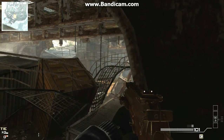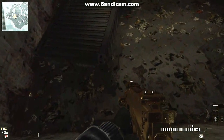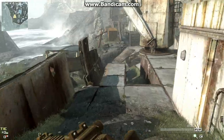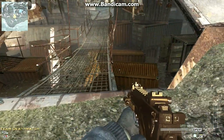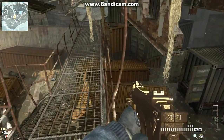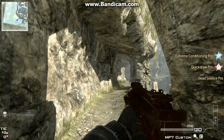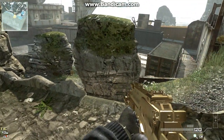I'll show you briefly the other glitch I'm working on right now. I hope you guys enjoy it — let me die. As promised, I'll show you the other one I'm working on. If you guys can give me a tip, as I haven't been able to figure this one out myself — same as before, walk and jump up onto this ledge, crouch, move forward, and try to jump on that crate. If you guys can give me some advice on that, that would be awesome.